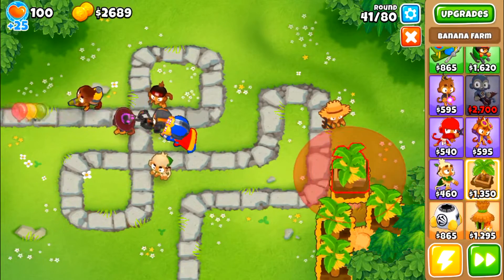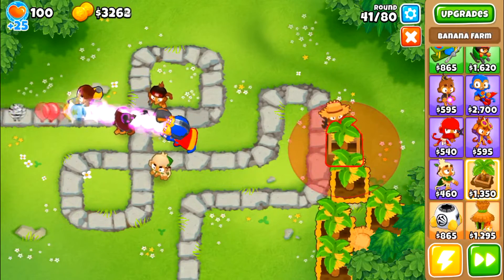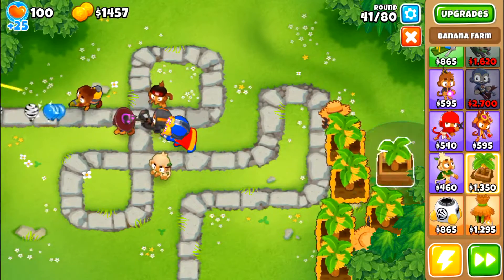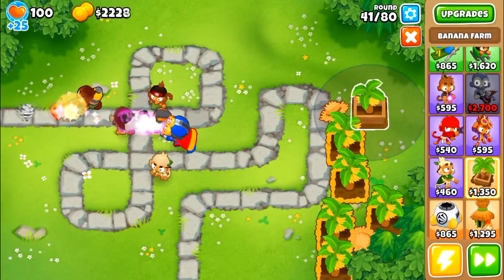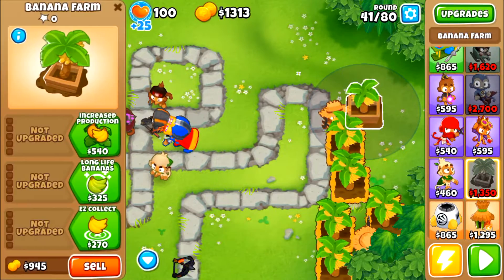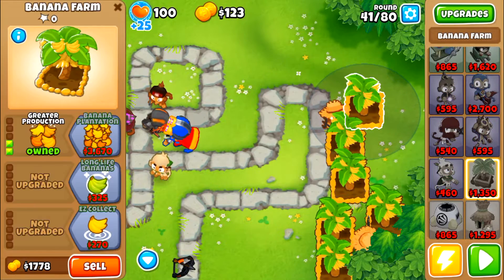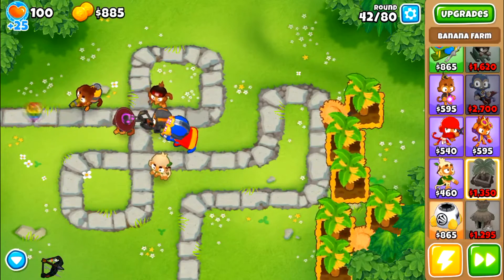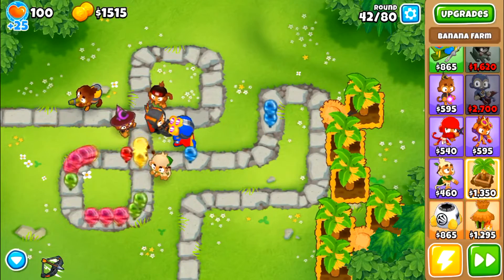After round 40 has passed, you're pretty good — you can just sit. But I like to add more money, more farms, and I end up getting an extra 3 or 4 of them here, because it's just so good. You get money so quick after round 40, it's ridiculously easy to just earn all these things. Get the 2-0-0, because I don't think anything after that has much bang for its buck.